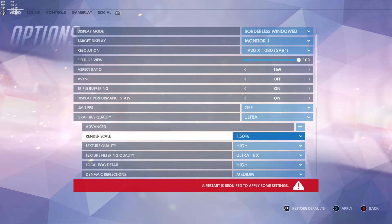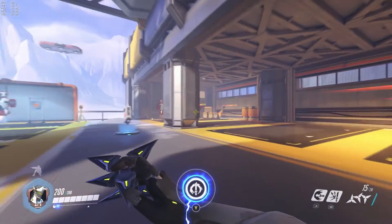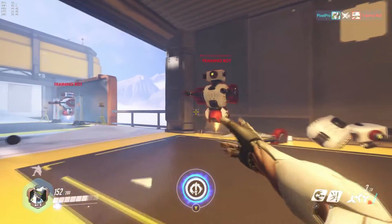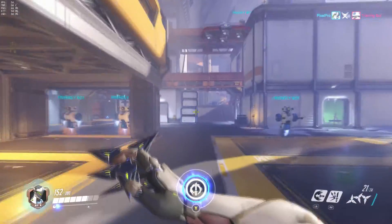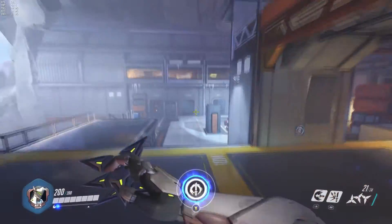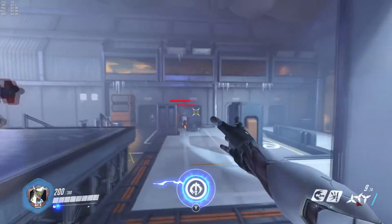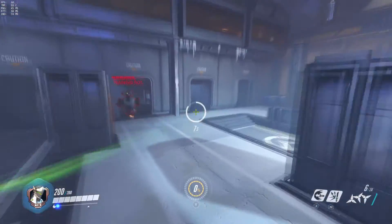Because when you put it on, say, default ultra or default high — and when I say default, that means just putting it on that setting without going into the advanced, without touching anything — it defaults to 100% automatic resolution scaling. And so when I actually put it back onto 100% automatic, my frame rate is now back to normal. Even when I put it back onto 150%, I was still getting better frame rates than I had prior to touching anything.